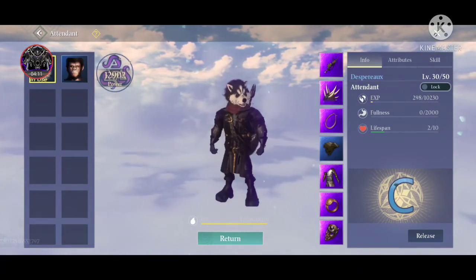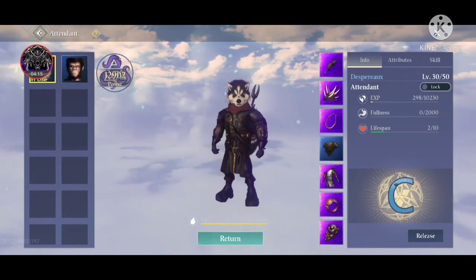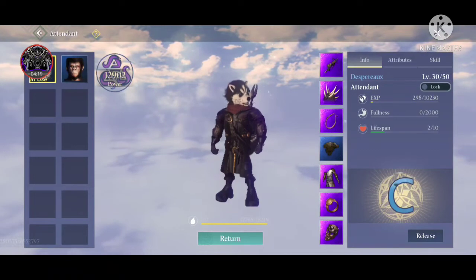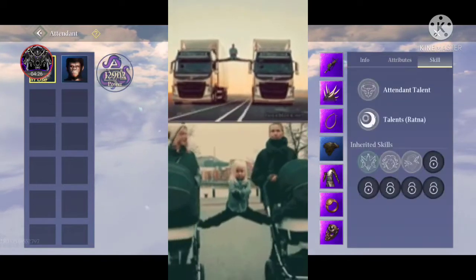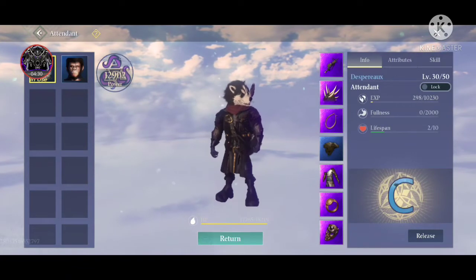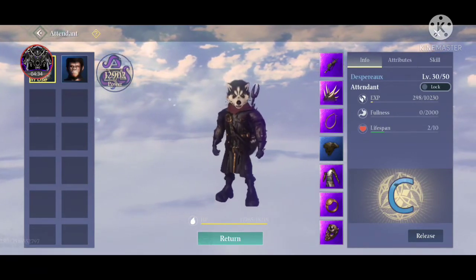Attendants and pets have a lot of things in common, so it's much easier once you understand the pet concept. The attendant system isn't any big deal after that. So that covers attendant gear and stats — how you're supposed to handle all that stuff.